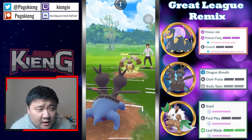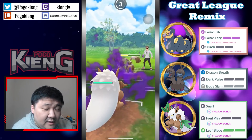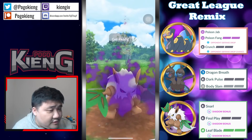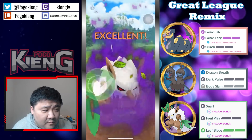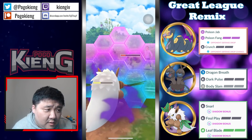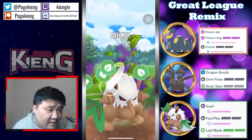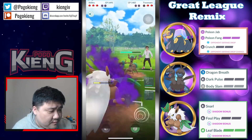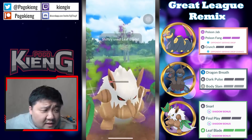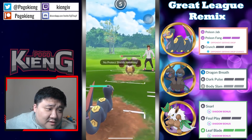They come back into Diggersby. Going to throw Body Slam — this Diggersby will likely throw Fire Punch and try to Mud Shot down. It's almost in Fire Punch range. Let this go — for sure a Fire Punch, there's just no reason for them to EQ. Going to let the Fire Punch come through — interesting decision. Going to try to deny — and does get the deny. They actually end up shielding. Can throw one more Snarl and then oh — they actually catch into Trevenant.